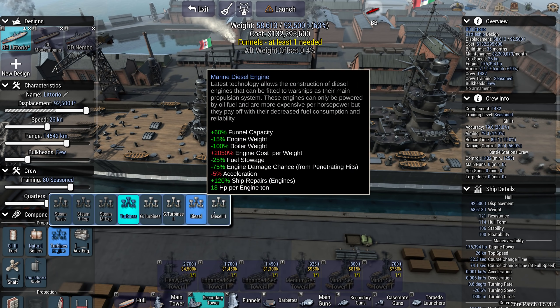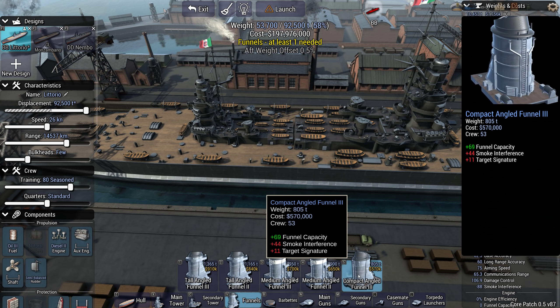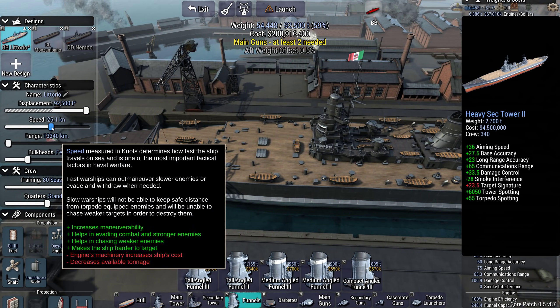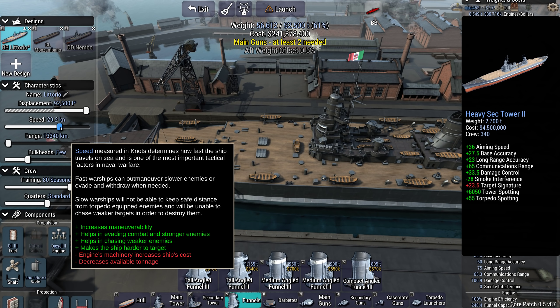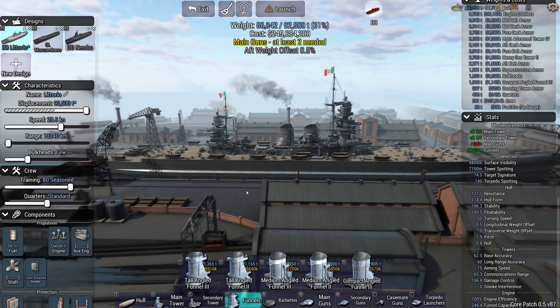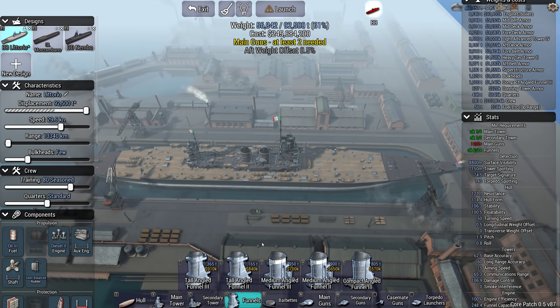Let's go oil - I wonder how fast you can get this thing on a diesel engine. 88 smoke, go for two of those. 100% engine efficiency at 26 knots. We're going around 29 knots - that's very respectable for a 92,000 ton ship. 29.6 knots on diesels. Very respectable.